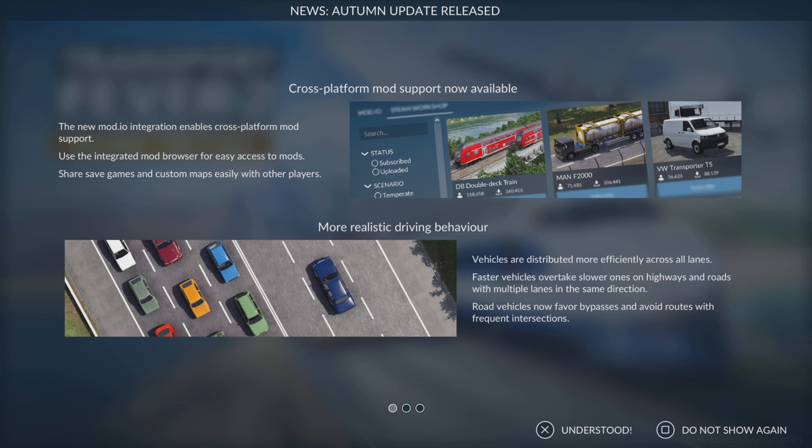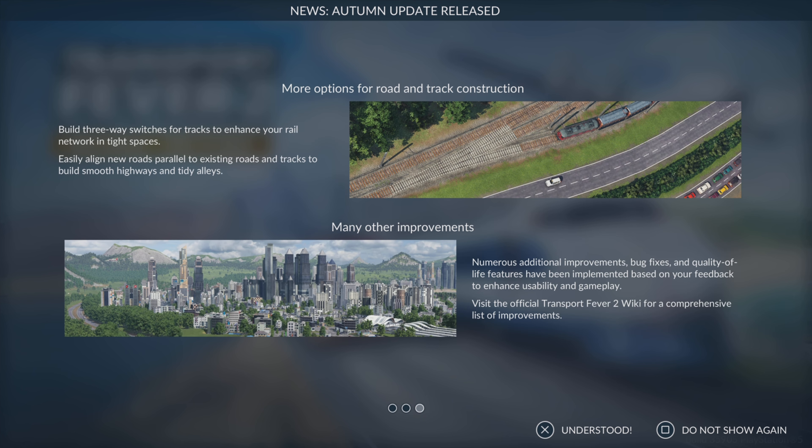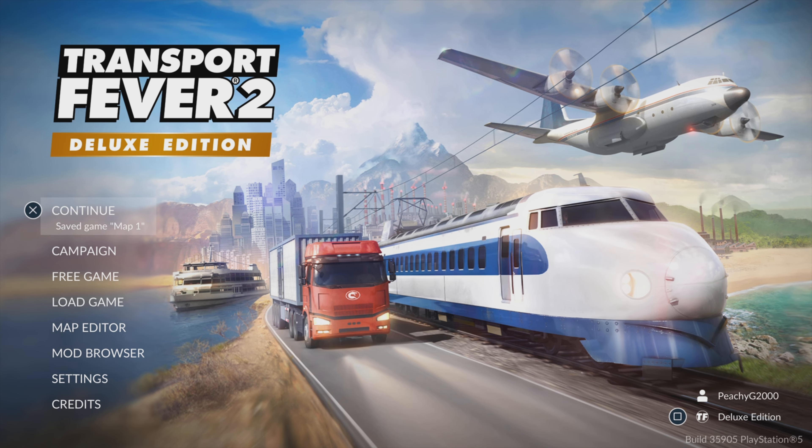Here's an overview of the autumn update. We've got mod.io which brings the much anticipated console mod support. We've also got updates to driving behaviour making it more realistic — vehicles are distributed more efficiently across all lines and faster vehicles overtake slower ones. There are enhanced tools for road and track construction so you can make curves and simplify construction and replacement elements. We've also got more options for road and track construction and some quality of life improvements.